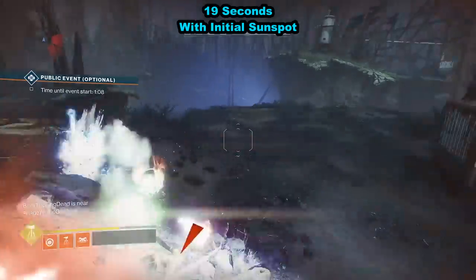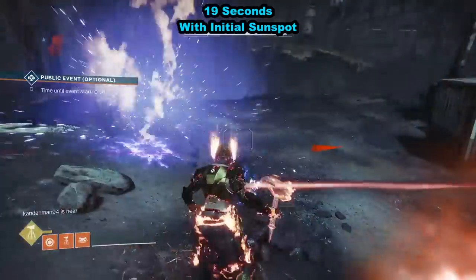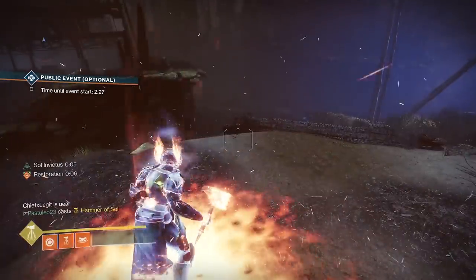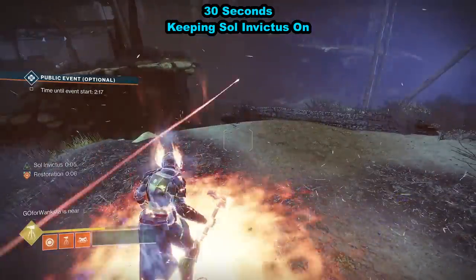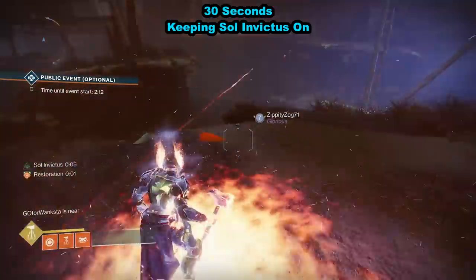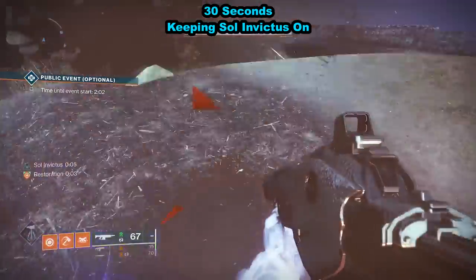If you pop your super on the ground, you get a free sunspot. Having that sunspot increases your super duration by 2 seconds, which is still 2 seconds worse than not having the aspect at all. What about total throws? With the sunspot buff, you can throw 10 hammers, but only 6 without sunspots or the aspect on.